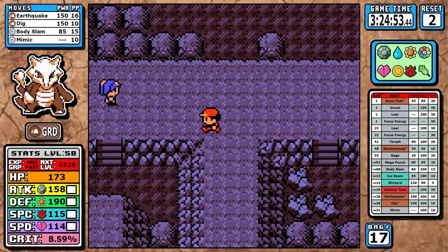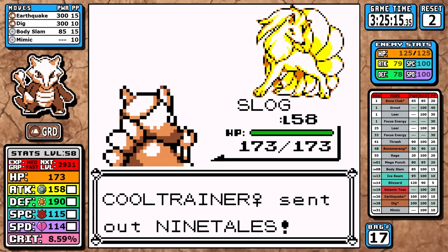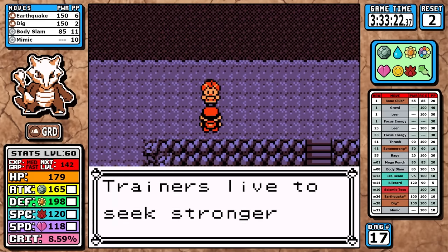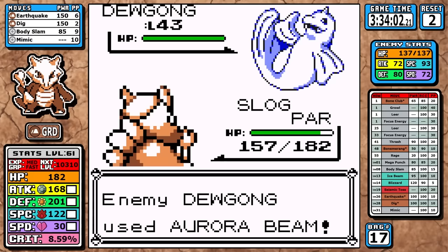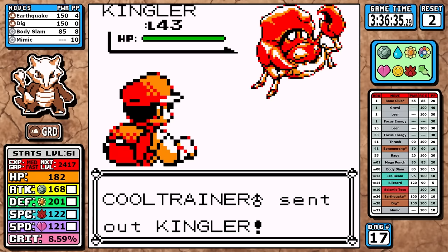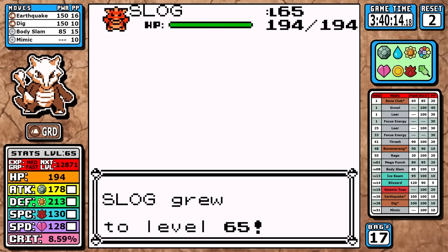It's not Elite Four time yet. I battle 10 trainers on the route ahead, including one cool trainer with a Parasect — annoying with Spore — and a Dugong that crits me. But the Chansey at the end is worth it; it gives enormous experience. I finish this segment just at level 72 on the final trainer, then going into the league I use 10 of my 11 rare candies to reach level 72. Multiple Gyarados are waiting, plus Lorelei.